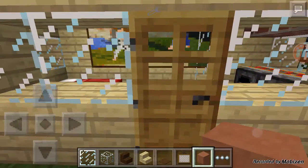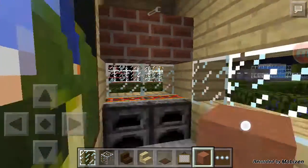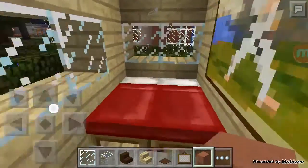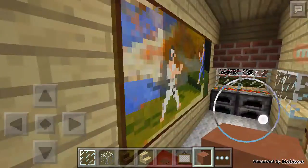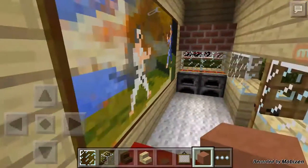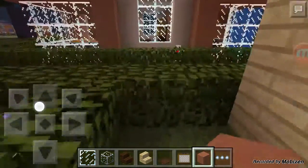Don't mind the sign, that's just a reminder for himself. This is the inside — basic. He really should put a crafting table and a little counter in here, but this is just his tiny cute little home with a yard.